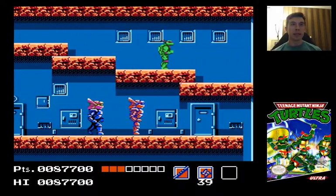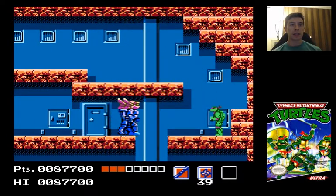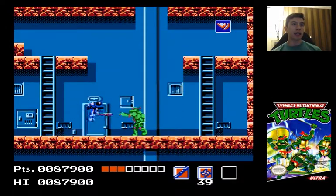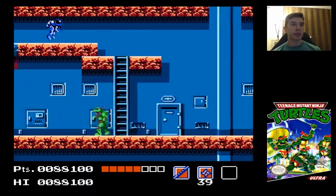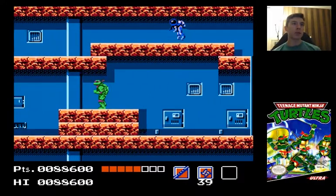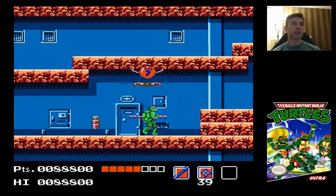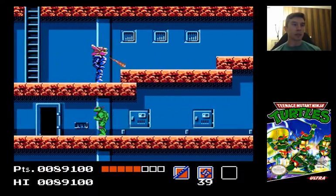Donatello's slow and his bo has like a weird range. When enemies are coming straight at me, I actually prefer Leonardo — I think his katana is way better at handling those guys. So I'm actually gonna run in really quick and just get that other quarter of a slice for Donatello. He kind of took a bigger beating than I expected.